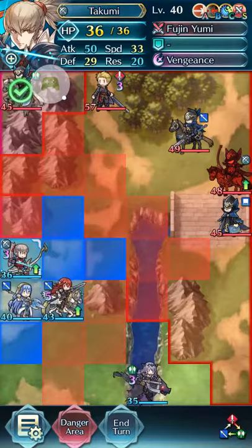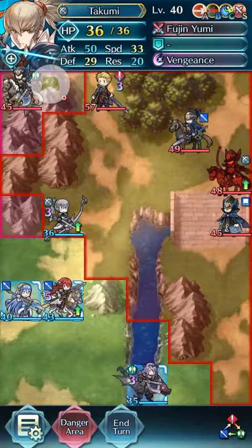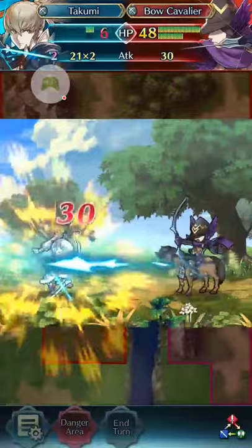Let's go. And then we put Takumi here. Move Cordelia there, and then just end our turn. Sorry I'm being so quiet — I just figured this out and I'm still not quite sure what's so different. Okay, I got turned around. Let me move.